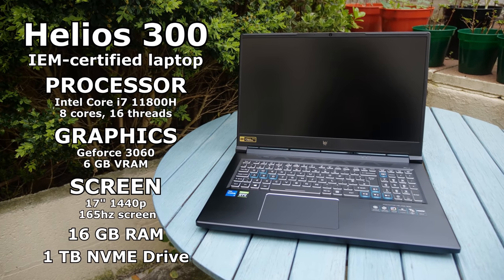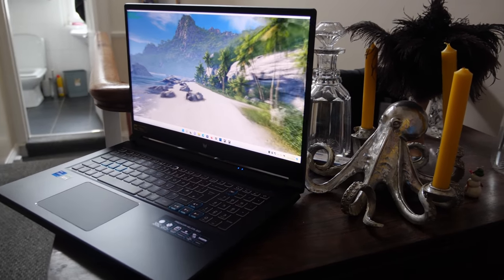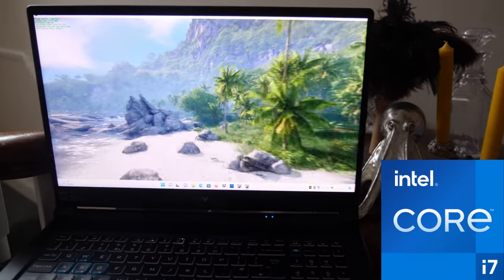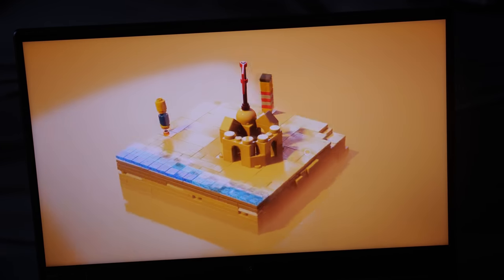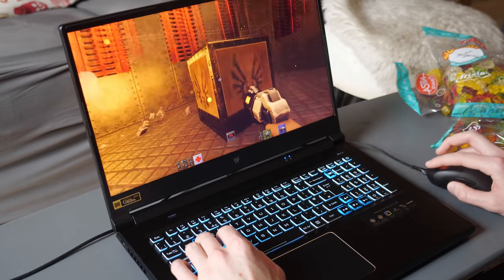It's the little brother of the 500 range, with still enough power to drive cutting-edge games. Look, there it is running Crysis, right next to the Octopus Candelabra. This IAM-certified gaming machine is powered by an Intel i7 processor and GeForce 3060M — that's 16 threads of CPU performance, and the latest generation of Nvidia graphics card with raytracing and DLSS support.